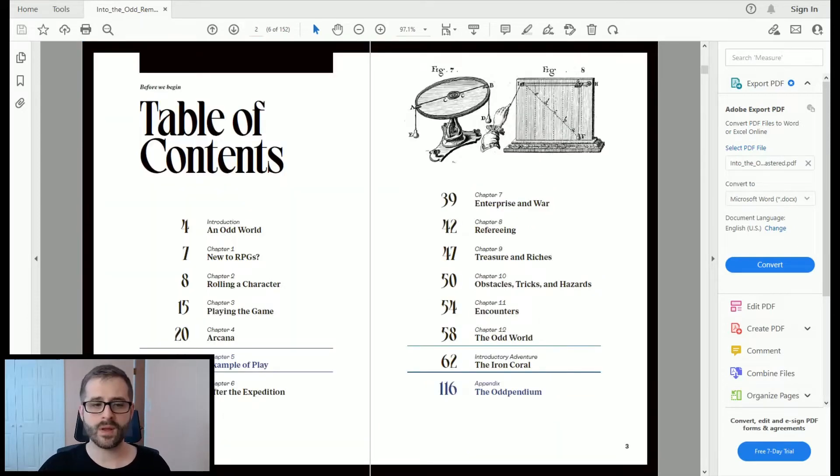From the table of contents, the book is broken up into 12 chapters, an introductory adventure, and an appendix. The introductory adventure actually takes up the majority of the book. We're not going to dive into that today since it's for the referee — we don't want to give spoilers. But it gives the GM a really good look at how to lay out a game using Into the Odd. The book is 152 pages, and pages 62 to 115 are strictly devoted to giving the referee an idea of what a game of Into the Odd could look like.